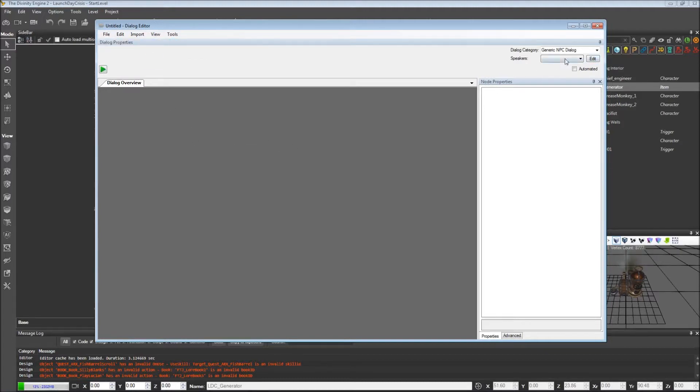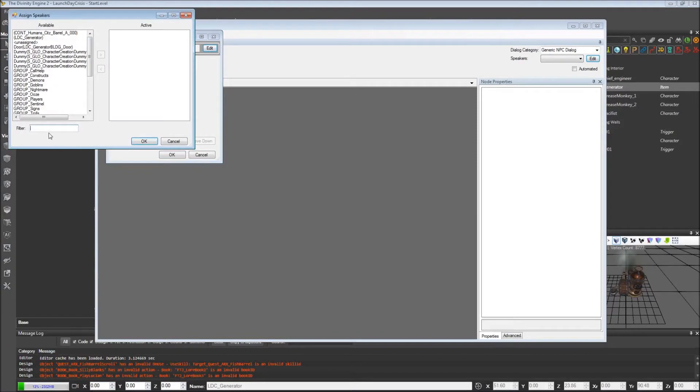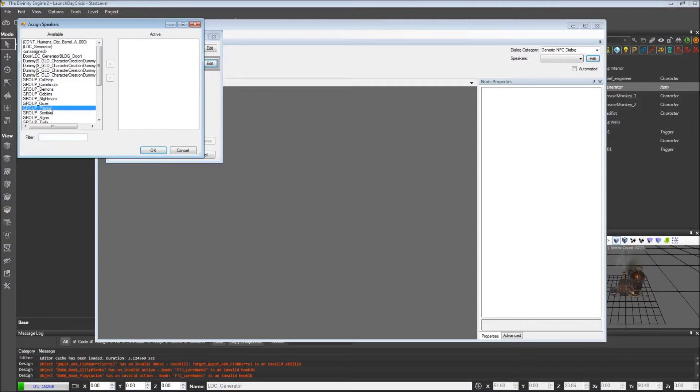The first thing I'm going to do is edit the speakers. I'm going to add one. We're going to have this dialogue take place between the chief engineer and the player. So if the player picks up the generator, the chief engineer is going to initiate a conversation. If we type engineer, we'll find it right here. We'll add that — that's speaker number one. And the next one will be group players.